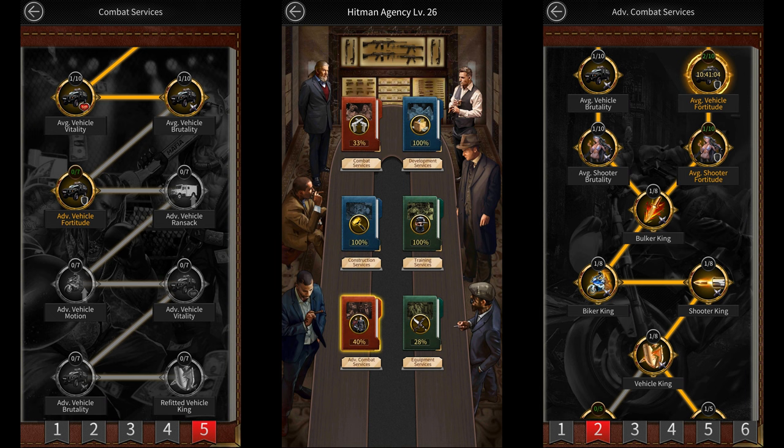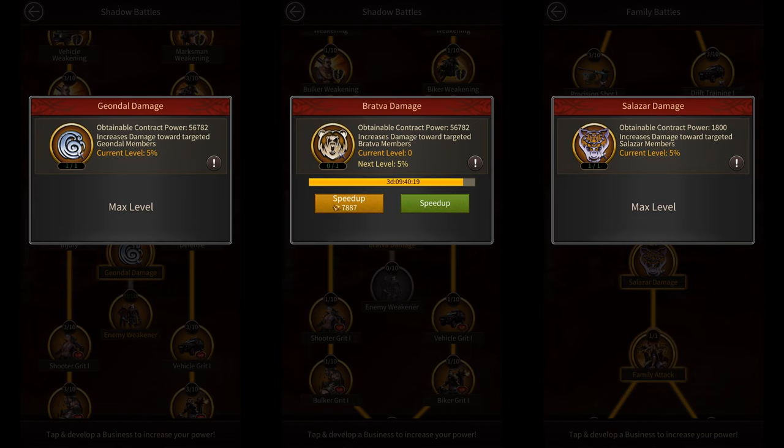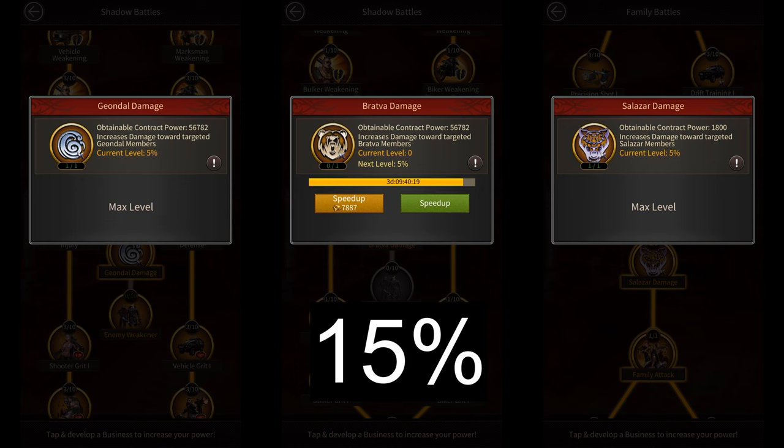In this video, we're going to see what the maximum possible vehicle damage in the game is. The first source of vehicle damage is Hitman Services. You can get up to 15% vehicle damage from here. Then you have family businesses which can have the same effect, increasing 15% vehicle damage if you max out the damage investments in all 6 of their families.